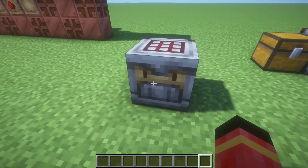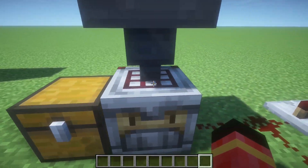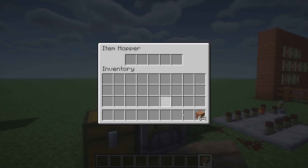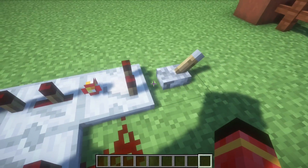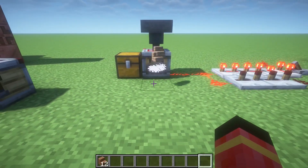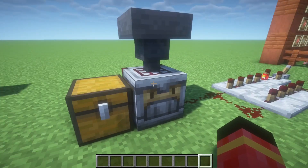Next we got the redstone-related item — the crafter. It is very cool because you can craft automatic things. Here we have 64 jungle planks. I've clicked on these three slots so items can't go in those three — only in these six. They fill up and now we're gonna turn on the redstone. It pops out stairs. That is very cool.